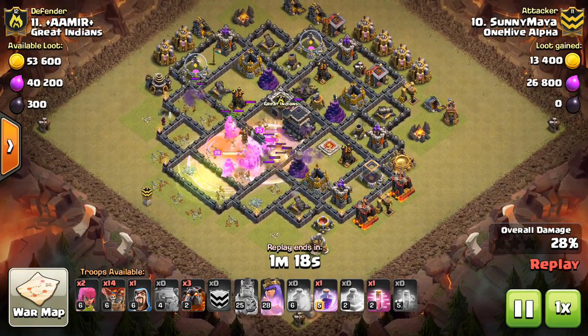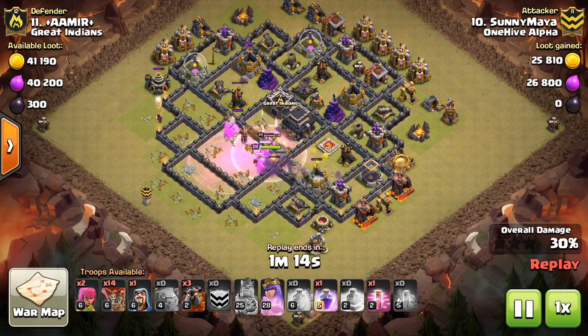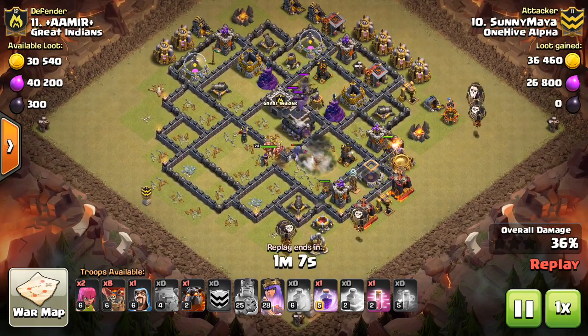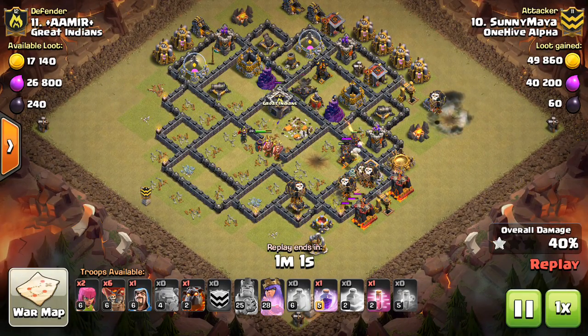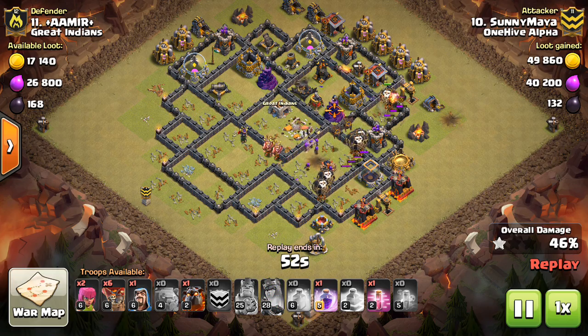So let's move on to some Town Hall 9 action. I'm sure you guys still see this base a lot. It's very old but it's still being used — you can find a clan pretty easily that has a base resembling this, if not an exact copy. There are a lot of different ways to beat it. I think air might be the easiest at this point, especially with a CC of bowlers — you can get some great value with your heroes.